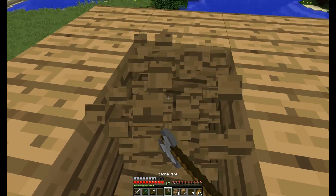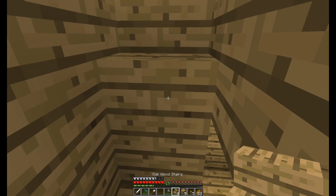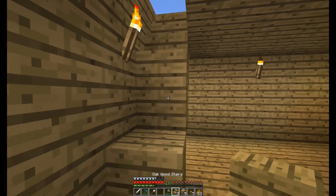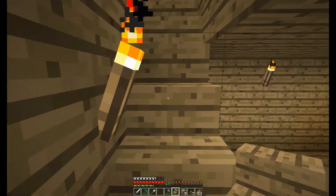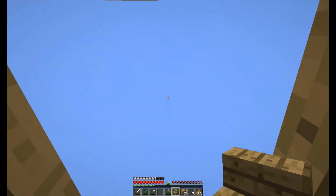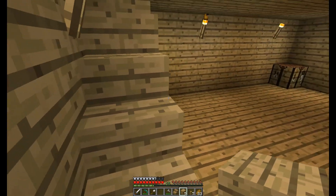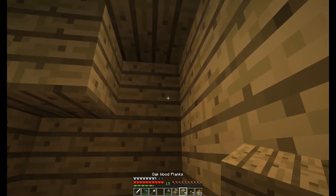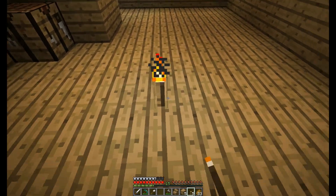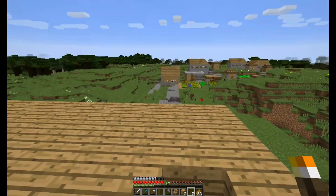I was placing the staircase in the wrong spot, but actually that's the right spot. There we go, I'll remove this. Now that's built good. Put the torch there so no mobs spawn — I'm going to make sure I put the torch there too. Now that's built.